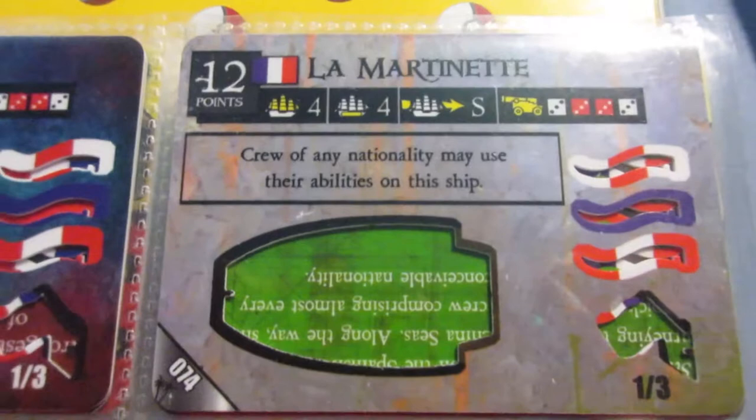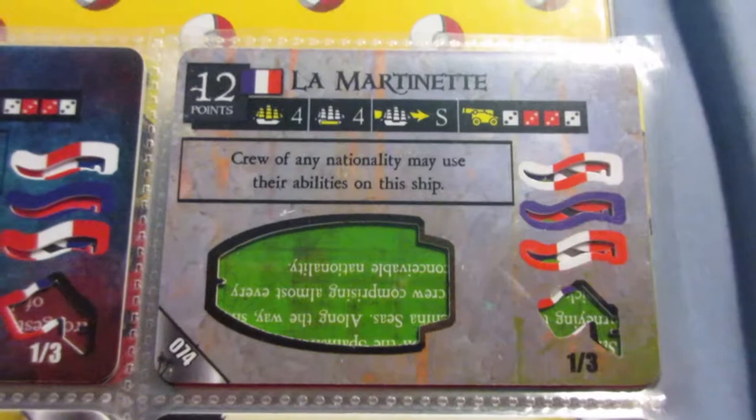This is the one that's similar to Le Scipion. Decent ability, but the French don't really need it. Even slower, and the guns are a little better, but not a lot of reason to use that ship, especially when you have better options.